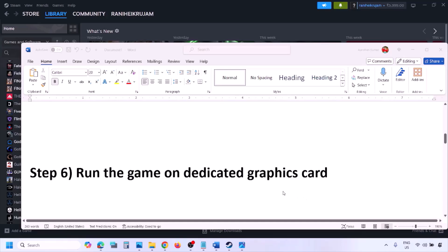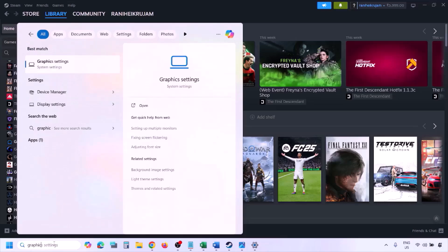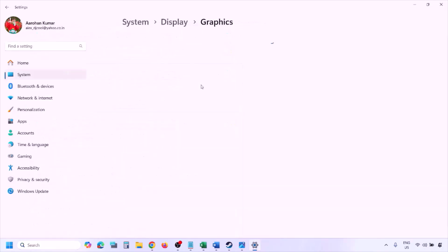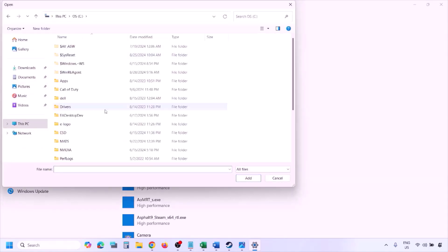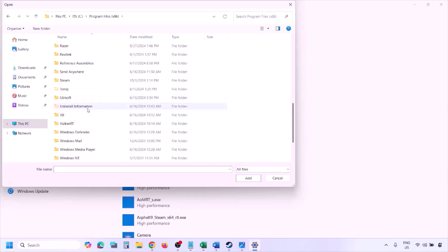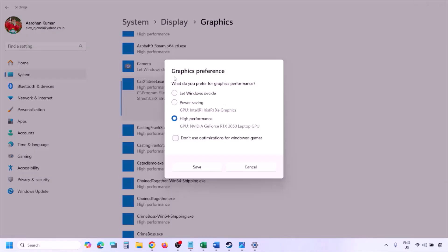The next step is to run the game on the dedicated graphics card. Type Graphics Settings in the Windows search box, click Browse, navigate to the game installation folder (C drive > Program Files x86 > Steam > SteamApps > Common > game folder), find the game exe file, select it, click Add. Once added, click on the game, select High Performance, and then click Save. Launch the game and check.